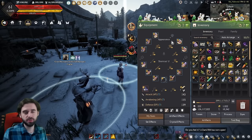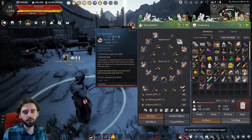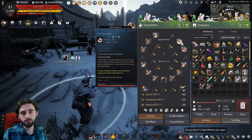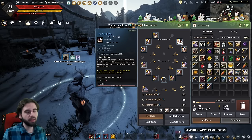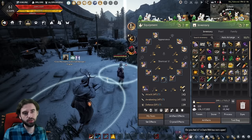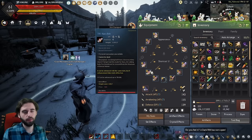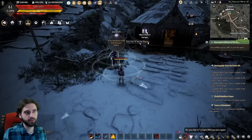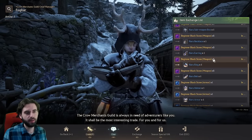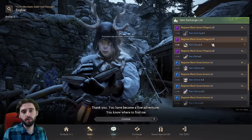Now you saw accessories in that menu, and I haven't talked about those yet — the reason is they're a scam. I think they're new player traps entirely. They provide some bonuses while you're leveling, but these are going to be outclassed almost immediately on the season server. If you play through the main story on a non-seasonal character, you're going to get better upgrades for these instead. But if you do want to upgrade them, you'll need to find Fugar, click the exchange tab, and pick up some accessories.